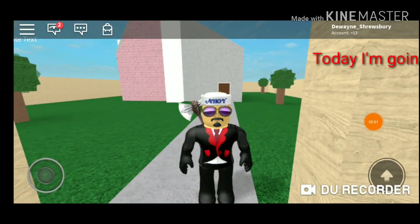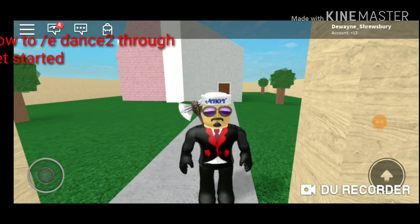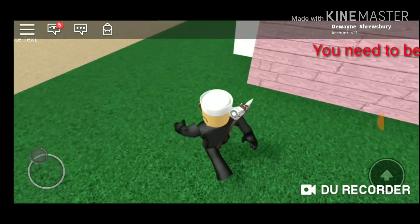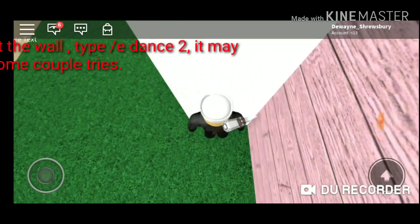Hello guys, today I'm going to show you how to Slashy Dance 2 glitch through walls, so let's get started. You need to be against the wall to glitch, type Slashy Dance 2, it may take a couple tries.